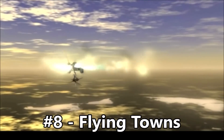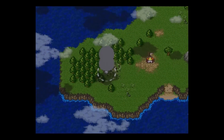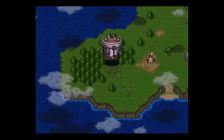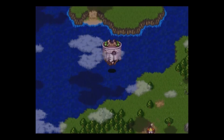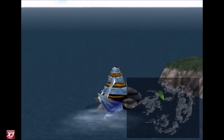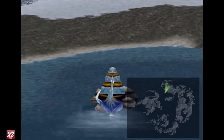Number 8: Flying Towns. What's better than just some town that you go to and explore once? A town that you can take with you as you fly across the world map, like in Breath of Fire 2 — and speaking of that game, we'll be seeing it more later on because it has some great modes of travel. Bringing up Final Fantasy VIII again, wasn't it nice when the entire school was yours to control and bring wherever you wanted to?